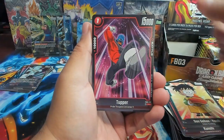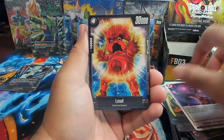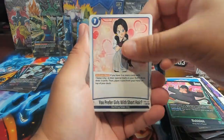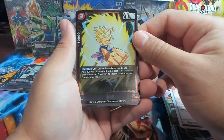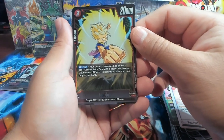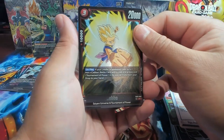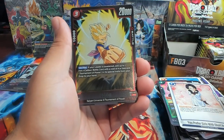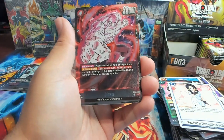We have Son Gohan Youth, Tupper, Pan GT, Piccolo, Sphere of Destruction which looks really cool. We have Lude, Turn into Candy, Dabora, Bubbles, Videl with Pigtails. We have Kaba as a rare — on play, if your leader is awakened, add up to one non-Kaba battle card with a cost of four or less and return special traits from your drop to your hand. That is actually really good. Being able to get back a cost of four or less awakened card is like another way to get out your Kefla.